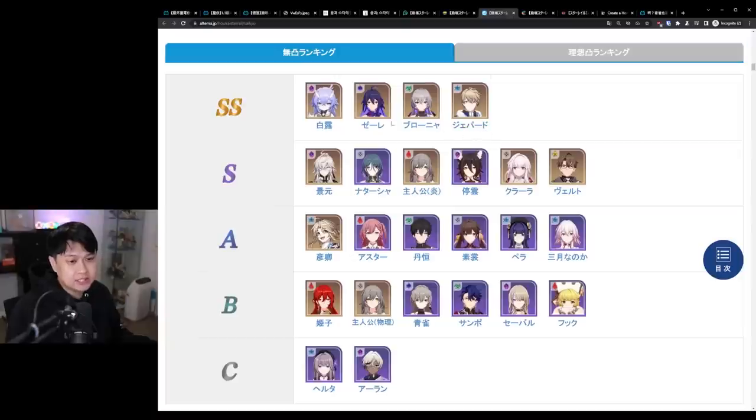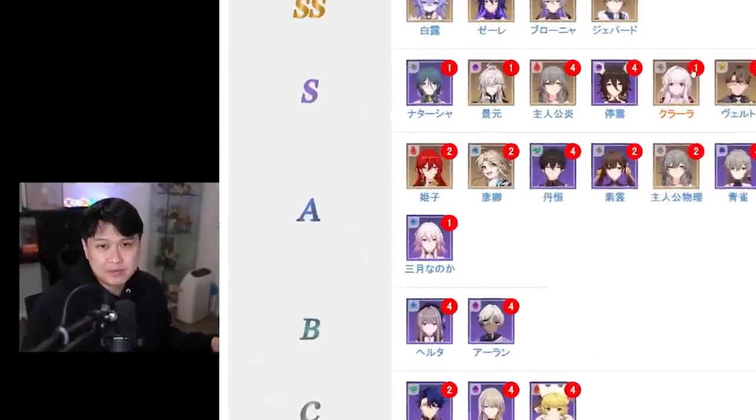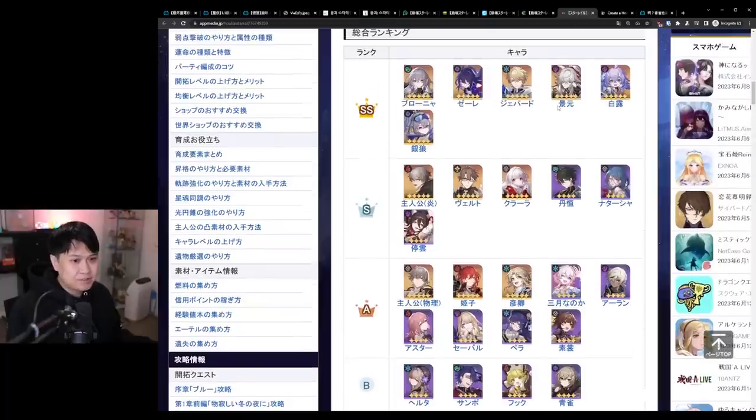The next tier list is interesting — not because it's really different, it looks largely the same — but on a second tab they actually have an Eidolon tier list. Unfortunately I can't comment on it since I'll never go above E0 for any of my five-stars. As for the last two tier lists, I'm going to skim them because the top 10 are virtually the same, and I've pretty much covered all my thoughts on the characters I needed to address.